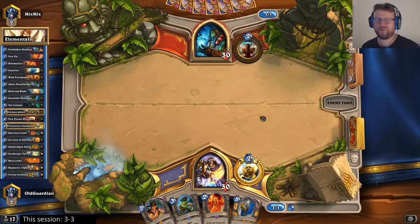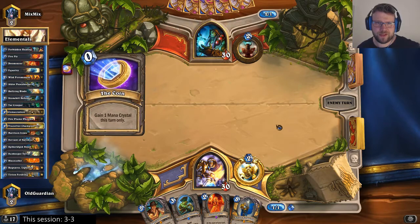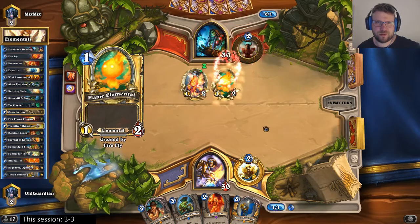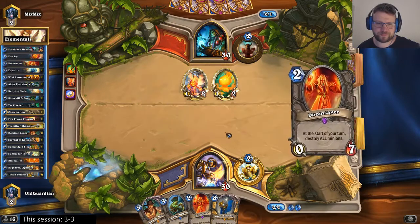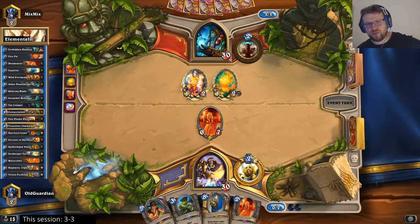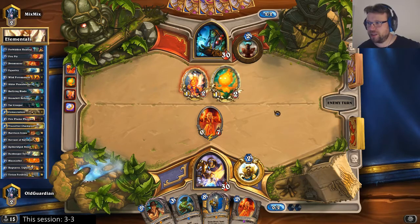Another Shaman — let's see what kind of Shaman this one is going to be. An aggressive one. Double Fireflies. Double Fireflies still die to a Doomsayer, so I guess it's time to drop a Doomsayer. Even if he has a Flametongue Totem, that's only 6 damage. But he can just roll a Totem and hit face — that's the only thing he can do.